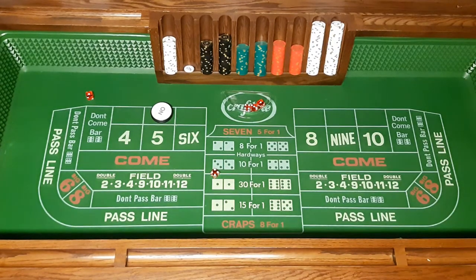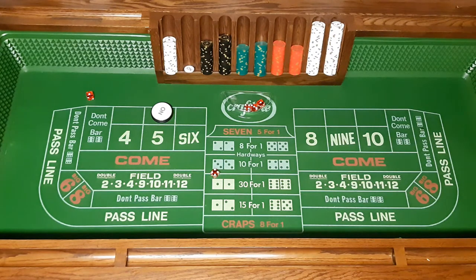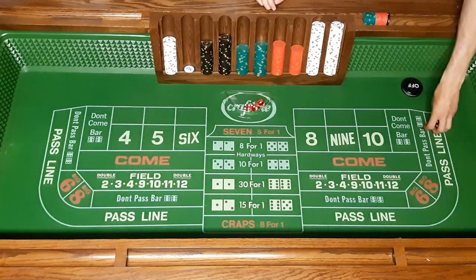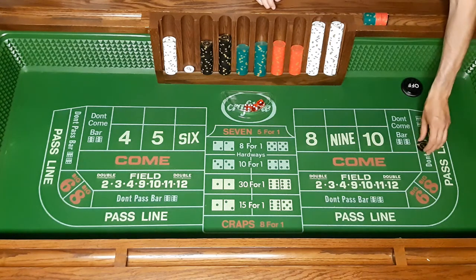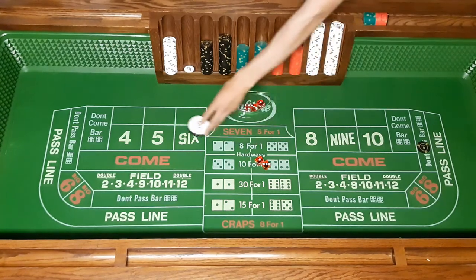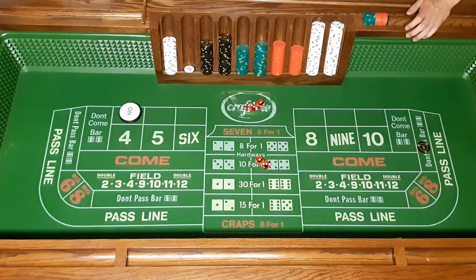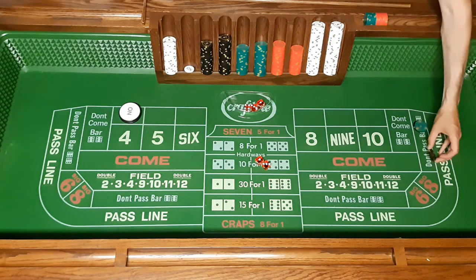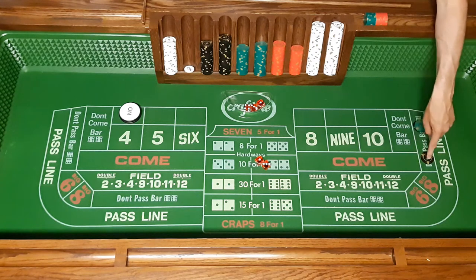Hey guys, today we're going to be playing craps. We're going to do a $500 buy-in and hopefully make some money. Here we go — come out shoot for the point, and the point is going to be a four. We put the point on four and now we're going to play some bets. Our initial bet is $100, so if we win we'll win $100 on that.